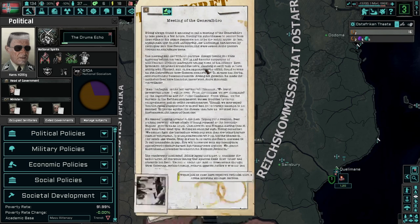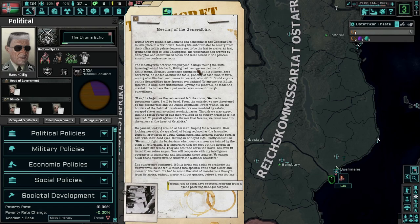Huttig laid out a plan to eradicate the subversives, all the while feeling that the spectral knife drew closer and closer to his flesh. He had to scour the taint of treachery from West Africa without mercy, without quarter, before it was too late. I would just as soon have expected restraint from a hyena prowling amongst corpses.